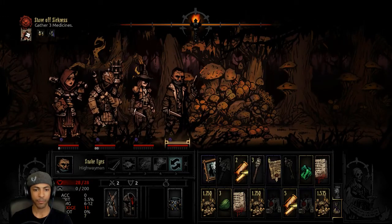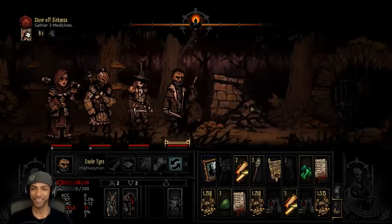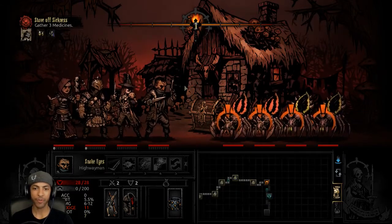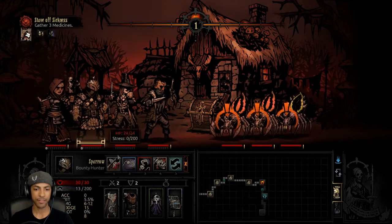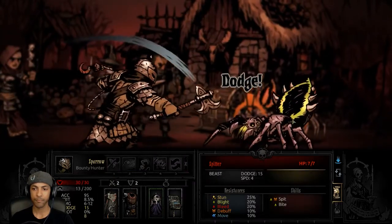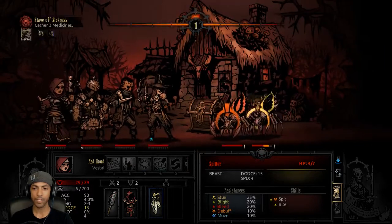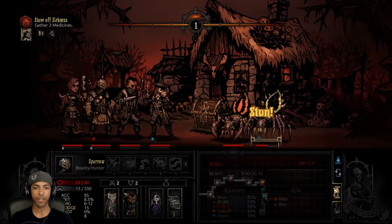Trap. We're going to have Sparrow do it, of course, because he has the most stress out of everybody. He had 110% trap disarm — that's the other thing about this party, they're essentially immune to traps. And even if they trigger, everybody's got pretty decent dodge. Time to make room for all this. Throne dagger — nice. Extra accuracy for getting one shot, that's cool.